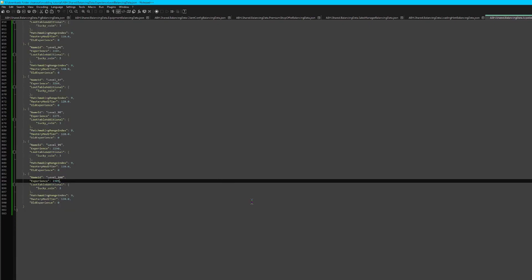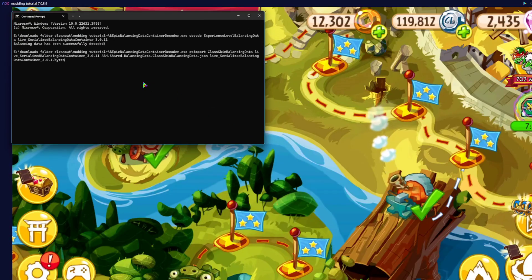Now we're going to re-import it. Since we're using the newest version of the decoder, the command will have .bytes on the end.